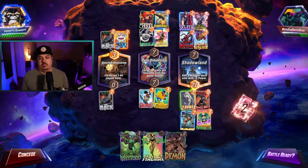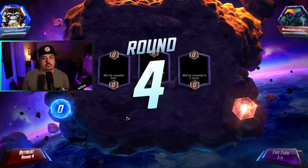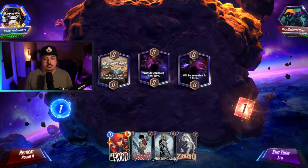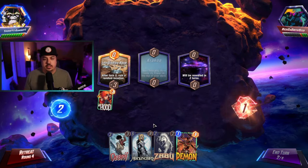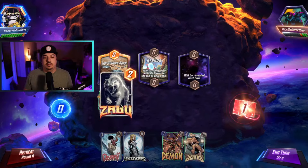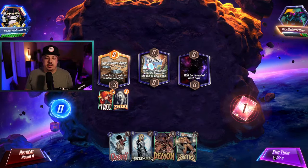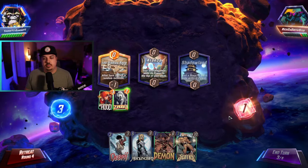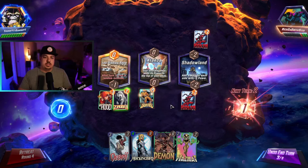I think an early snap from him there was probably the move - I think I'm retreating right away. He knows I don't have anything that reaches into Sanctum. Just got to win three - don't have a clear play line here, so just gonna play Hood. Hood, Zabu, Debris - but we don't have a clear direction yet: are we going Luke Cage or Annihilist? I like playing the Demon here. We also have the option to play Zabu and then Sentry - I think that's also really good. It's probably worth a snap with Shadow Lands.